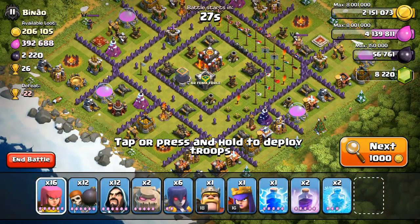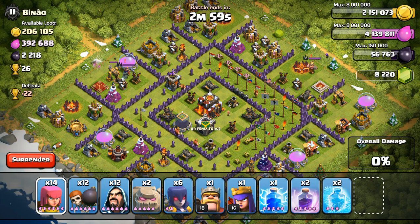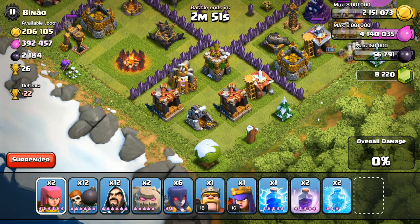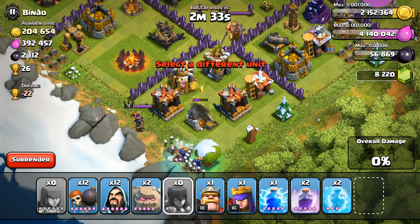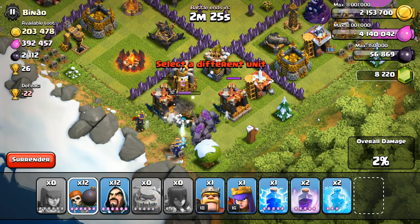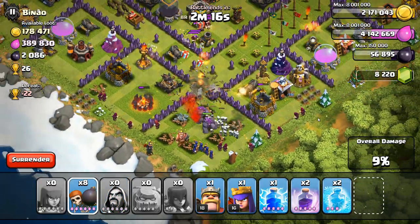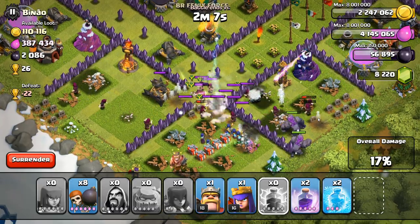On this next raid, I've learned it's pretty difficult to get heroes and golems to go towards the center on bases designed with a big open center section and no buildings, because the AI targets the closest buildings on the outside. I lure out the heroes — the Archer Queen comes out. You have to be careful with witches since their skeletons sometimes go for a building instead of the heroes, leaving witches exposed to the Archer Queen. Two golems go right down the center; wall breakers breach the first compartment. Clan castle troops come out — no way to pre-lure so I use a lightning spell and wizards to handle them.